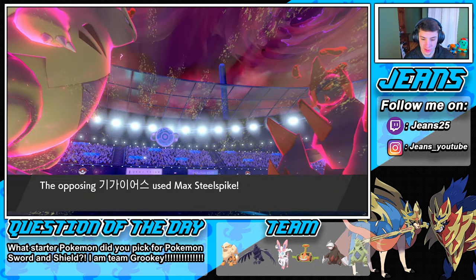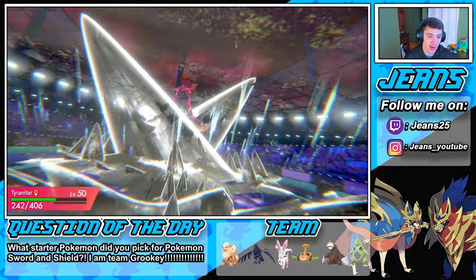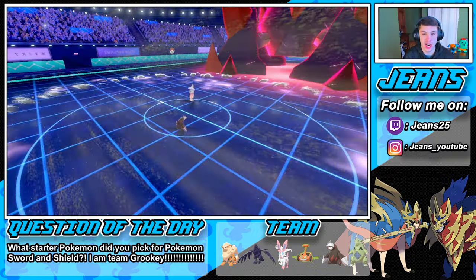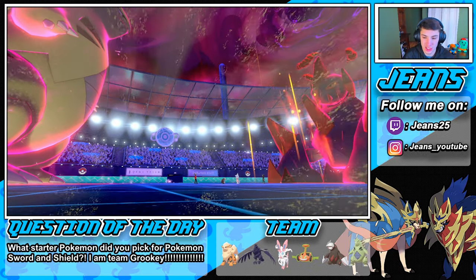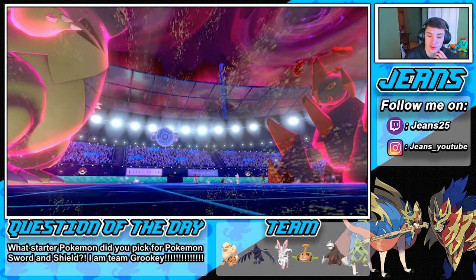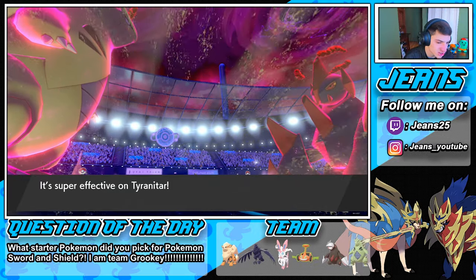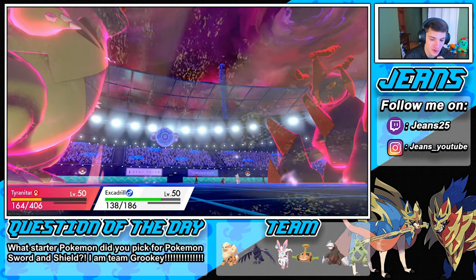Max Steel Spike rolls out onto our Tyranitar — eat it up buddy. We're rocking a Chople Berry on him, which is nice. I thought he was gonna go after Excadrill, but here comes Dazzling Gleam. Tyranitar should be able to eat up a couple more shots. Dazzling Gleam is not very effective on Excadrill, and Max Knuckle comes out — boosting our attack for Excadrill.